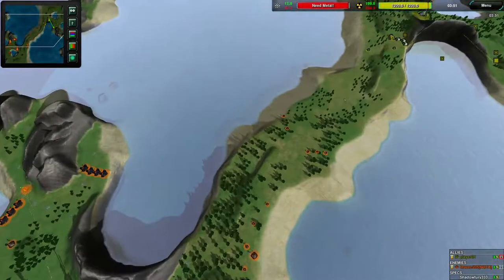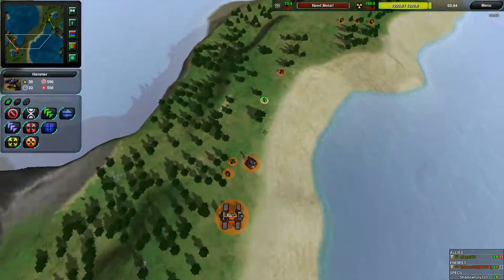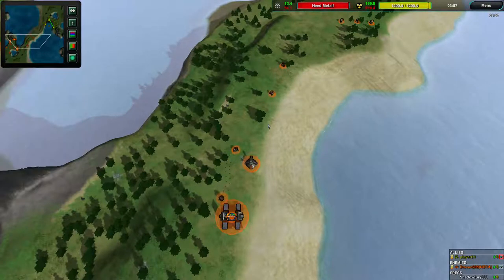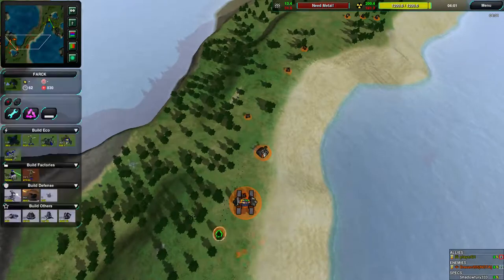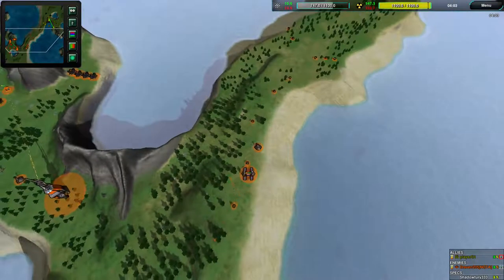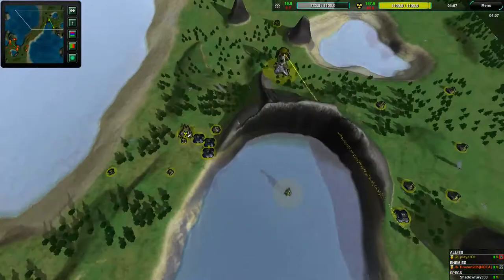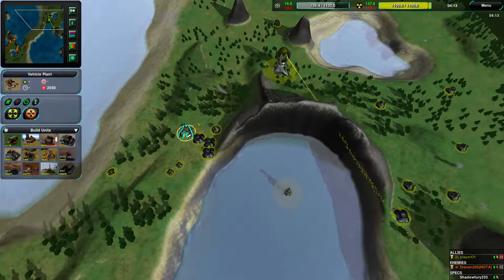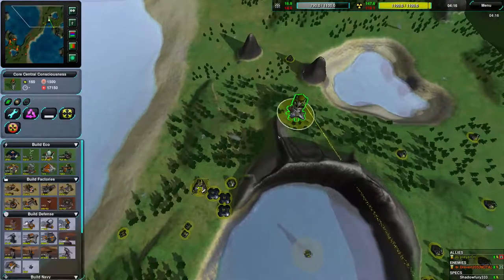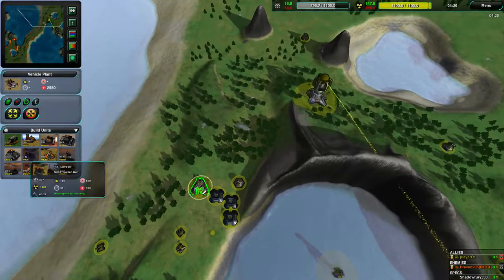That's kind of unfortunate because it means there's just going to be this one fight along the center. The levelers are going to do a massive number, and Rockos are not forthcoming yet. It looks like hammers are the only units being built. Player01 needs to build another factory — he needs to build another factory or some constructors, not just build with one factory. He has enough metal to build off one factory right now.